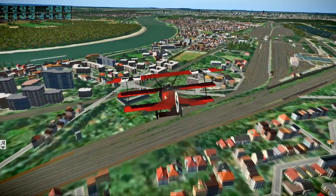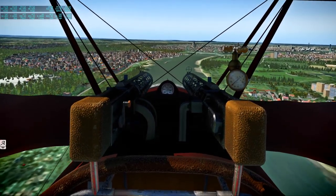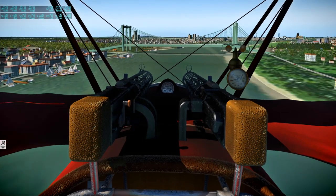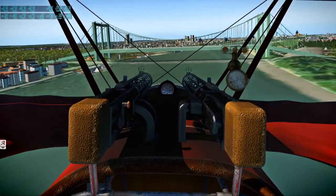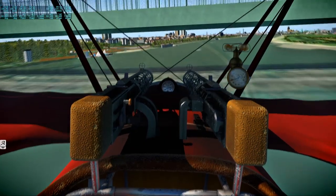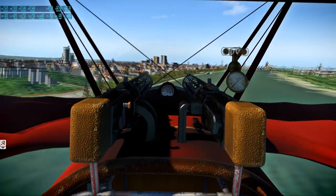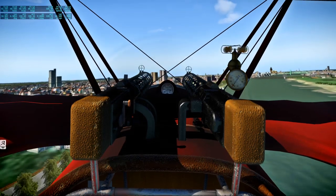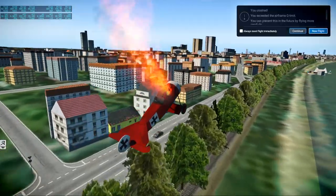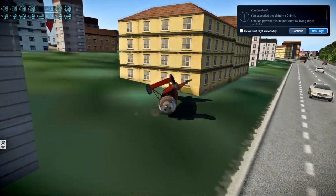I see a bridge up ahead. Is it a high enough bridge for this? I don't even know how the colliders work on these things - there might not be a collider on the bridge at all. I don't know if I cleared it or not. Whoa! I over-stressed it. I let it drift down - it wants to nose down for some reason, quite persistently.